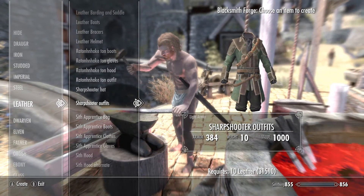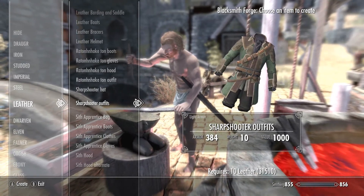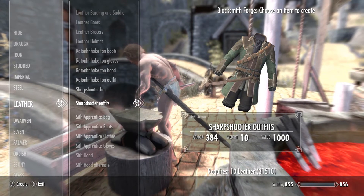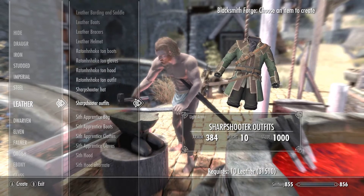Let's go down to the Sharpshooter's outfit. This is a massive armour jump, especially compared to the other pieces — it's a little bit more padded out, so it does make sense. I love that they take that into consideration. It's going to be 384 armour value rating. Ten leather to make this, so get on your leather grind and grab this. Weight of ten, which is pretty damn good actually. So we're going to grab that as well.